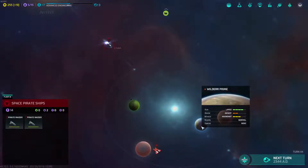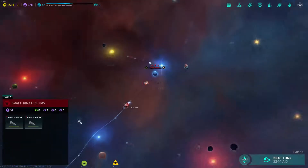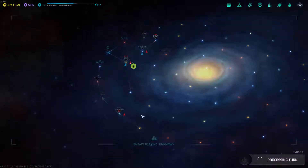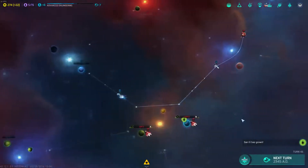Wilder had four planets, and one of them is a large, abundant desert. I kind of want to go get that one. The problem is I'm afraid of spreading myself too thin — that's two hops there, three hops there. Might be too early for that. I'll have to think about that a little bit.